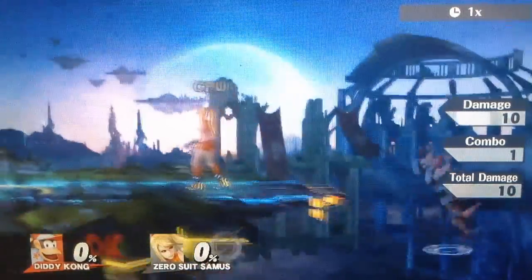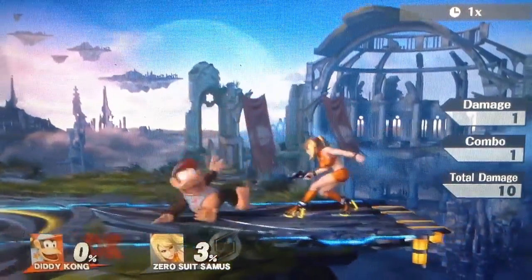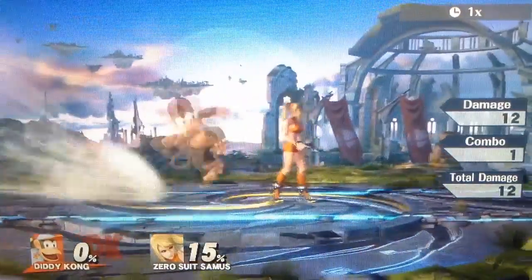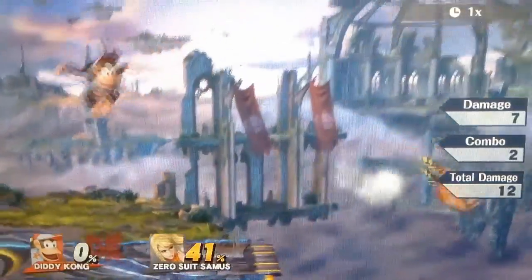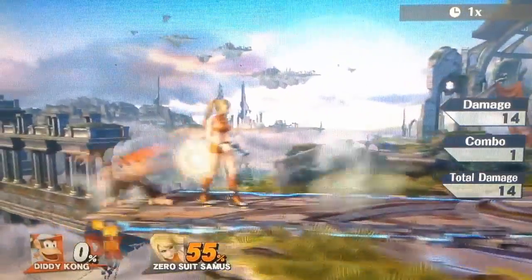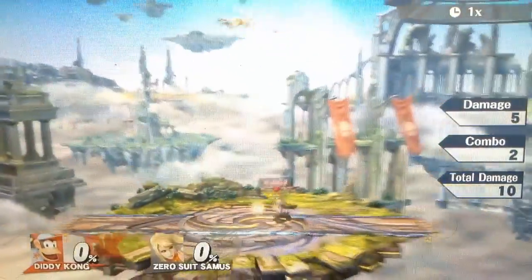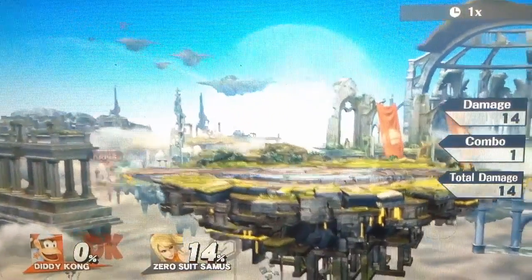Diddy Kong's side B is probably his second best B move. It can be used to get back onto the stage because it shoots you pretty far. It can grab the opponent, or you can press it twice to kick them — it has a lot of usages. If you know they're going to air dodge you can hit them with its long hitbox; if you know they'll shield you can grab them. If you miss this move it gives you quite a bit of lag and the opponent can punish you very easily. But if you do hit it, it does high damage and you can pummel them a bit and then knock them off — a very strong move.